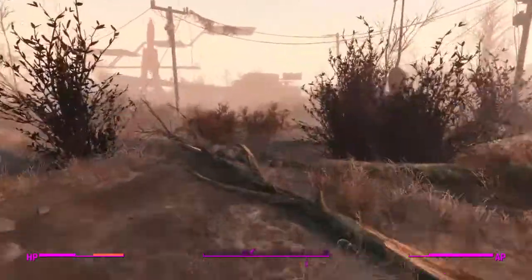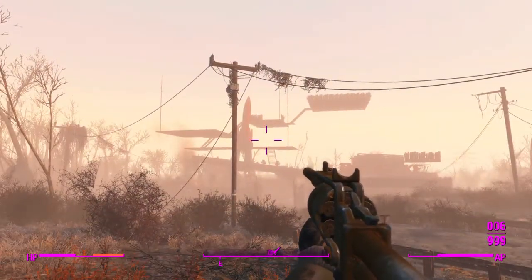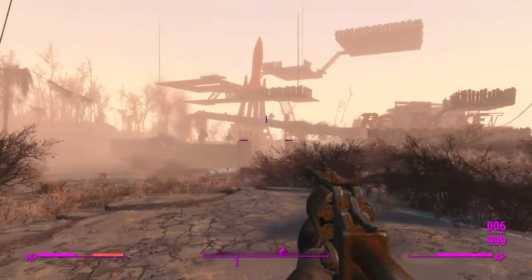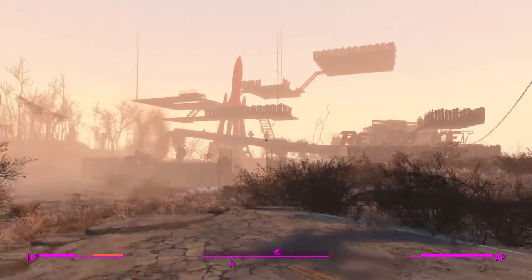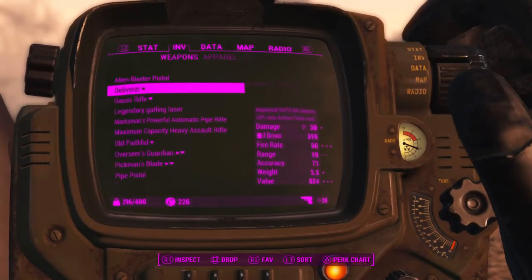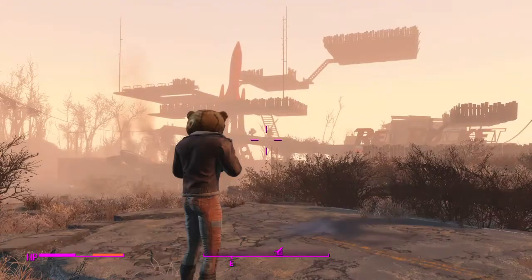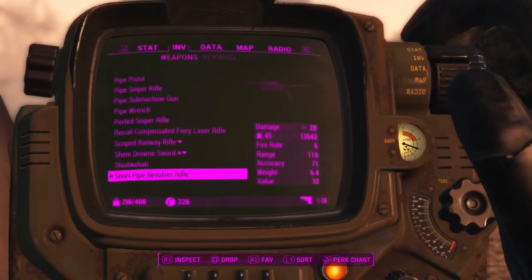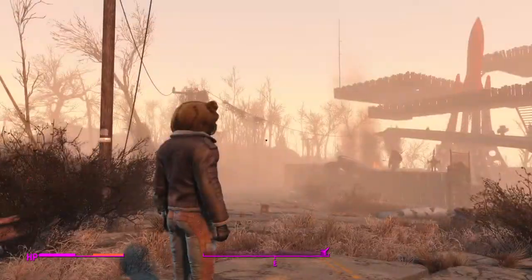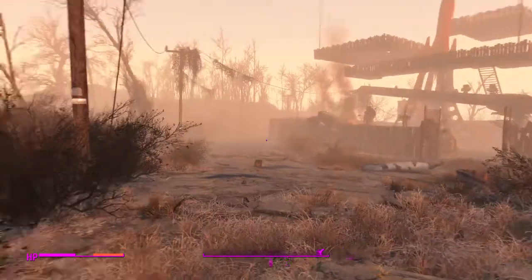What is up guys, Aaron here, and today I'm going to be showing you my Red Rocket Truck Stop. From the outside it looks pretty sick. I've got a new gun - I don't know what it's called, like a pipe revolver or something. I got a new color for this short pipe revolver; it's really good, actually one-shot kill, and it takes my favorite .45 rounds. As you can see I'm wearing a bomber jacket with the BOS uniform and the hen mascot head.